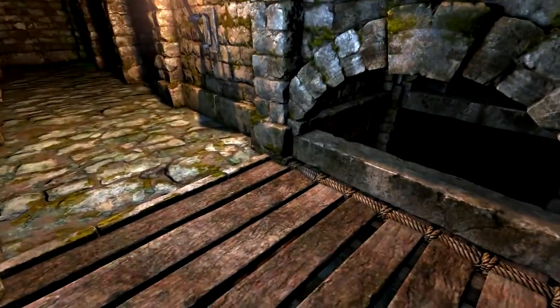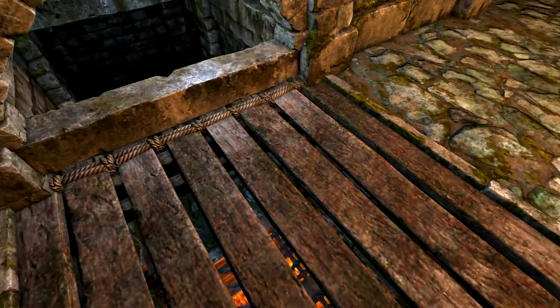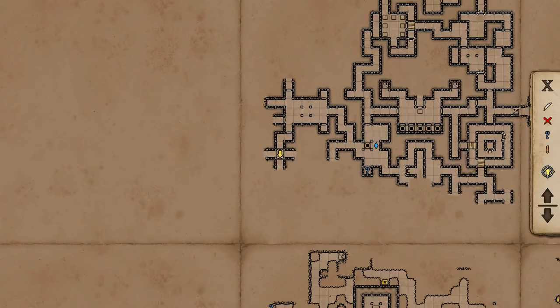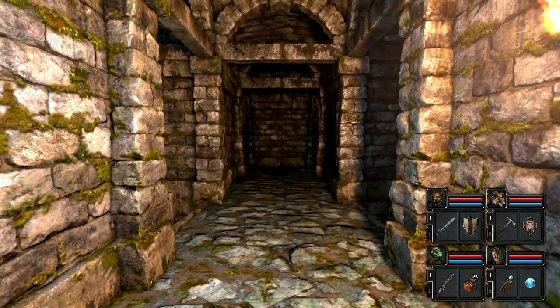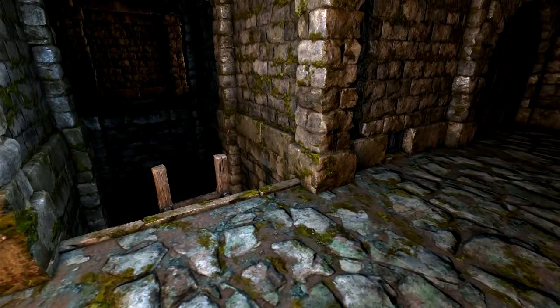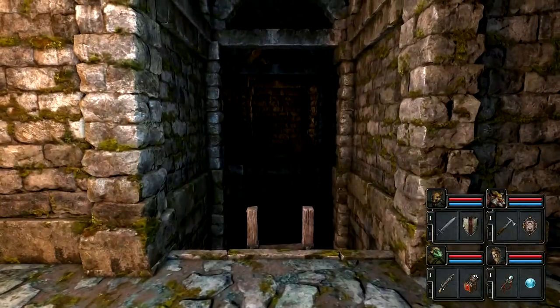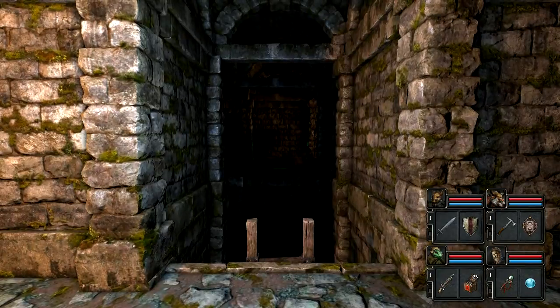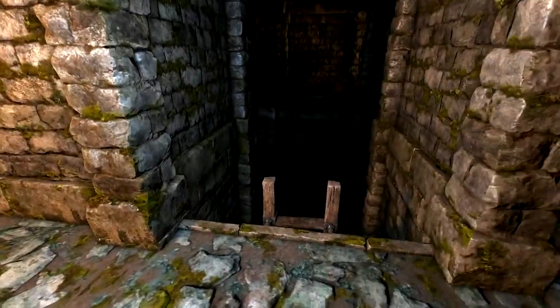Hey guys, how you doing? Is there water? We have a bridge that's overlooking something — there's some sort of second floor down there that I'm not super aware of the origin of. There's more of the second floor, and there's a monster in that direction. Nothing obvious in the other direction. I can go down to the second floor if I want to.